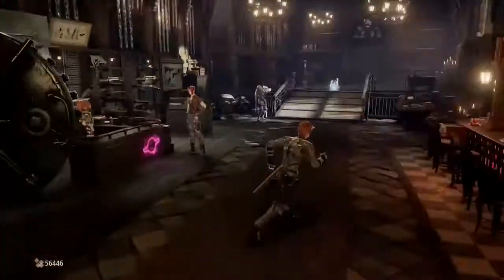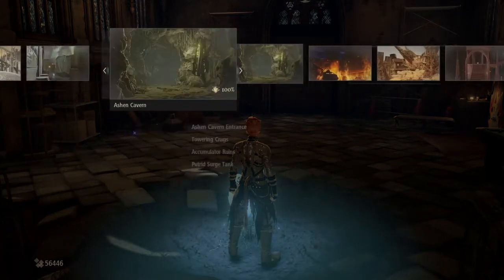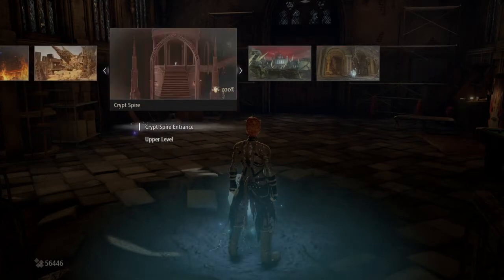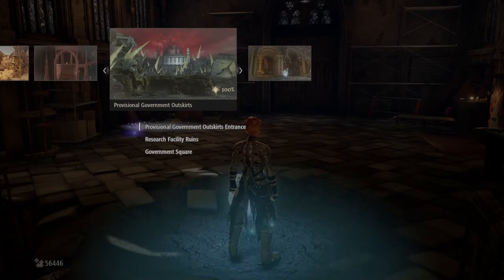Right now I'm pretty much at in-game just before, but this isn't a guide straight away, but it will help not too far into the game. By the time you're up to the Crown of Sand, there are enemies there that I will show you that you can farm titanium from. But by the time you're up to the Provisional Government Outskirts — the Crypt Spire isn't very long whatsoever, but it is one of the more difficult areas — by the time you're up to this point, you'll be able to infinitely farm anything you need in this game.